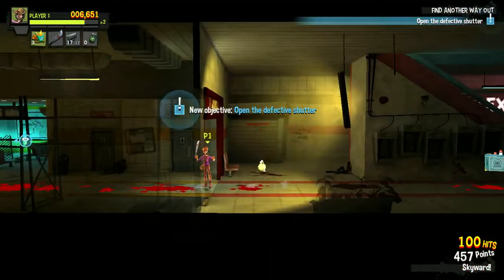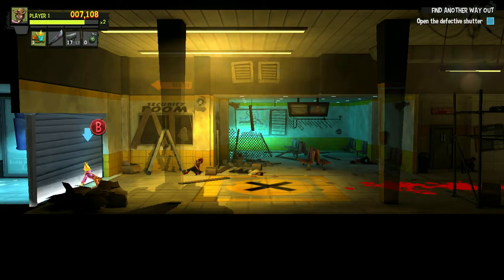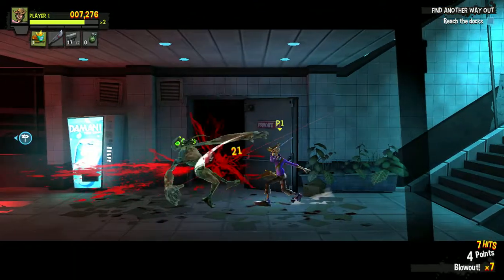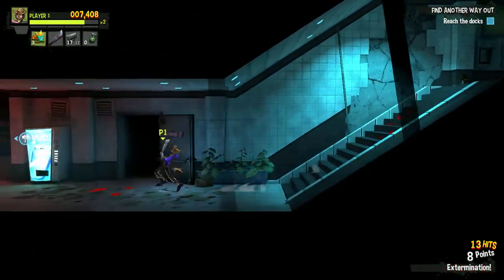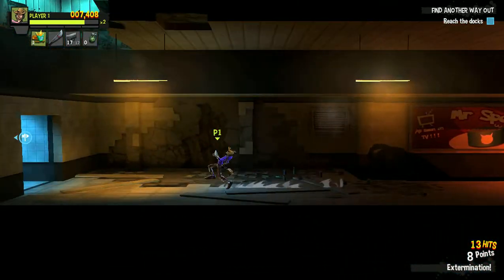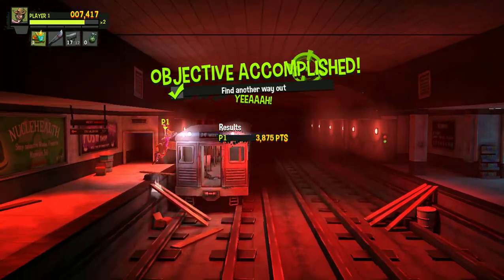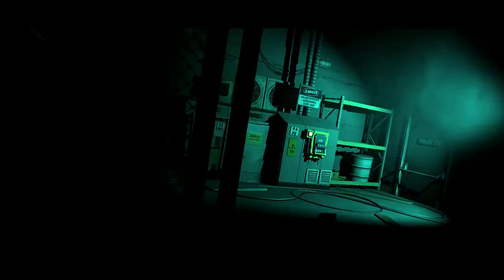New objective: defective shutter. Spam B here — got 1,100 points for that. Reach the docks. Didn't even notice him for a second; I was just tunnel visioning on the exit because I know the subway's coming up here. Keep going — I'm pretty sure it's just around the corner and there will be another cutscene. 3,875 points. Surprised it wasn't 3,866, but that's besides the point.